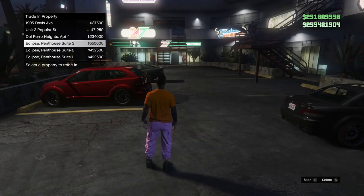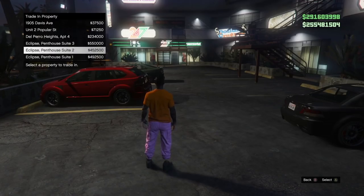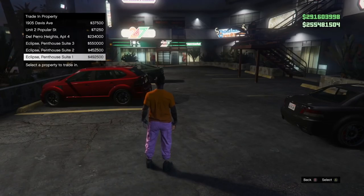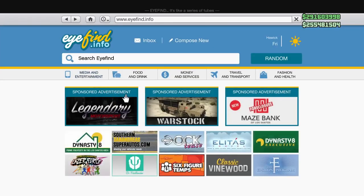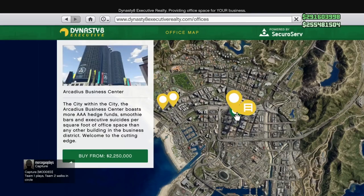On your main character, buy the three most expensive apartments — the Eclipse Penthouse Suites — in slots 4, 5, and 6. Must be slots 4, 5, and 6. There's no way around that; those are the only ones that transfer. Then you want to buy the CEO office, the Maze Bank Tower. That's the one you want to have purchased already.